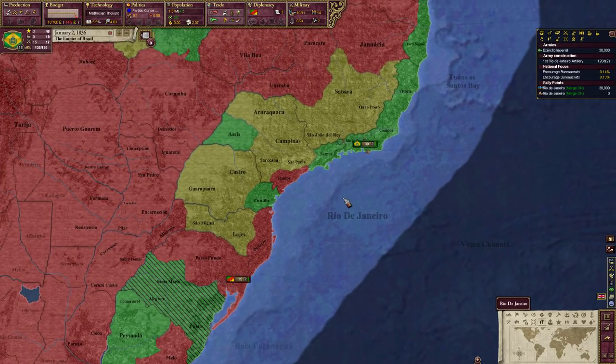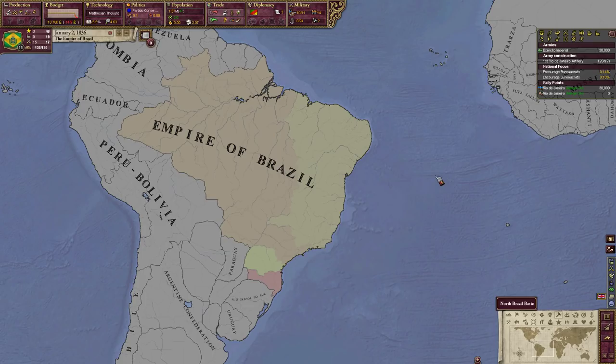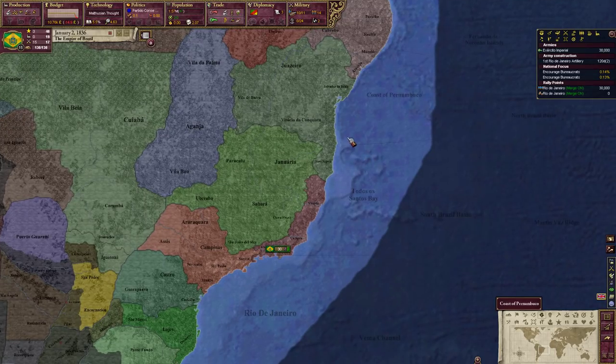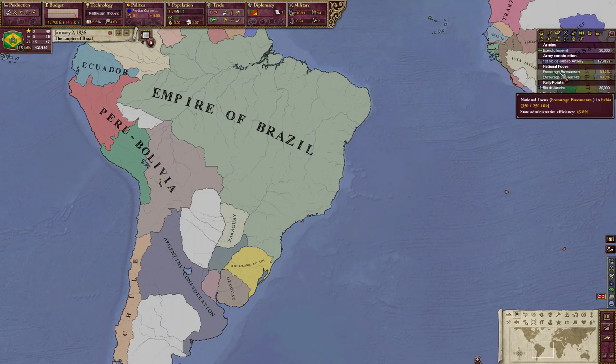We're going to annex them back into the Empire of Brazil. Let's also take a look at our national foci — because our administrative efficiency is low across the Empire, I put our national foci to encourage bureaucrats in our two most populous states: Rio de Janeiro and Bahia. If you want to find out where that is, come over to national focus map mode with hotkey P. In those two states we're going to try to encourage bureaucrats.